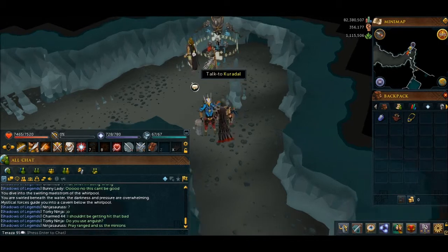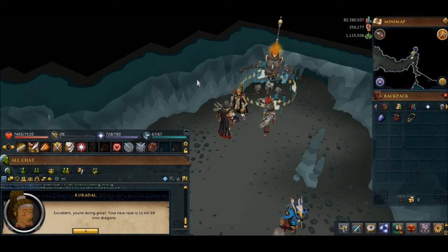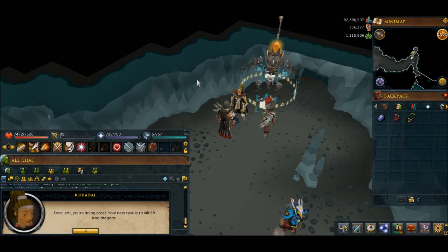Okay, I think this is the third task of this episode. Let's see what it is. Iron Dragons — there's only 68 of them. I might do those. They're good XP and decent money for the time. There's only 68 of them so it shouldn't take me too long.